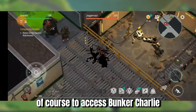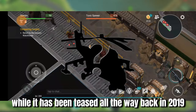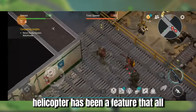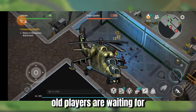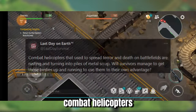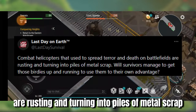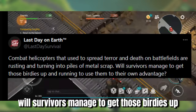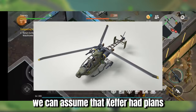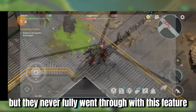Of course, to access Bunker Charlie, you will need a special vehicle. While it has been teased all the way back in 2019, and is also visible in the game as a crafting recipe, it has never seen the light of day. The helicopter has been a feature that all old players are waiting for. In one tweet from the official LDOE account in 2019, it reads: 'Combat helicopters that used to spread terror and death on battlefields are rusting and turning into piles of metal scrap. Will survivors manage to get those birdies up and running to use them to their own advantage?' Along with an image of the helicopter, we can assume that Kefir had plans for this vehicle from the start, but they never fully went through with this feature.